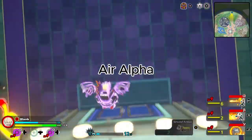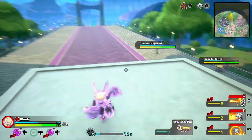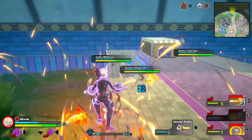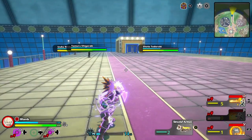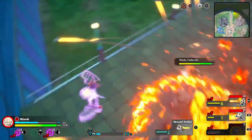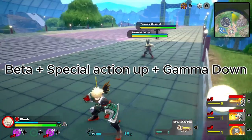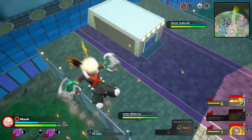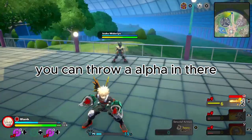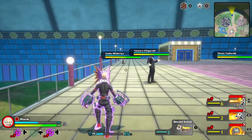Air alpha, air beta, hold down beta for farther movement, air gamma. Beta plus special action, up plus gamma down. You can throw an alpha in there — special action plus alpha plus beta plus gamma.